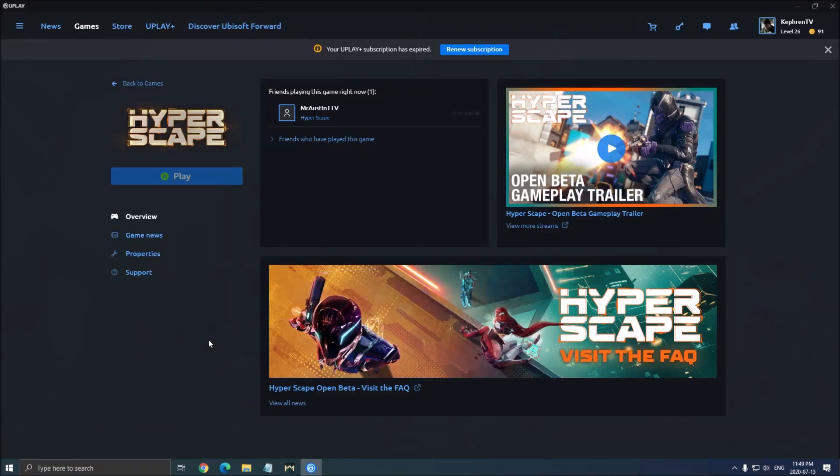Hi everybody, this is Catherine, your favorite French Canadian. Today I'm going to show you how to boost your FPS in the new Ubisoft game Hyperscape. We will start with some optimization in Windows, and after that I will show you the best settings on PC for this game. So let's start.